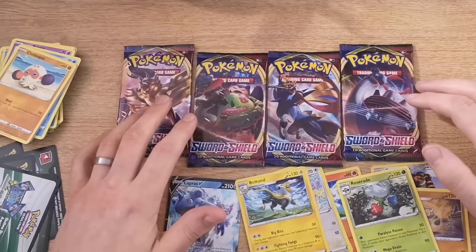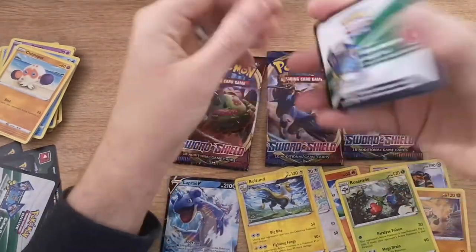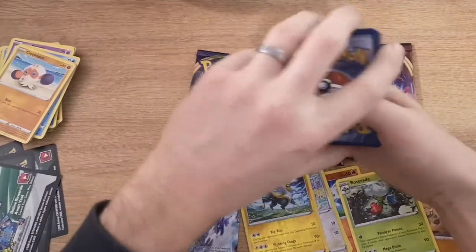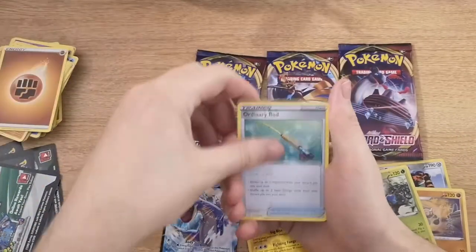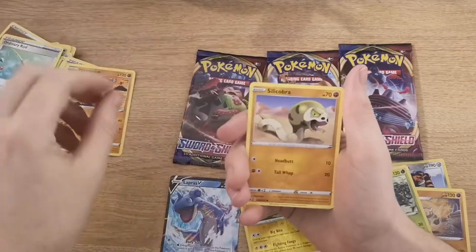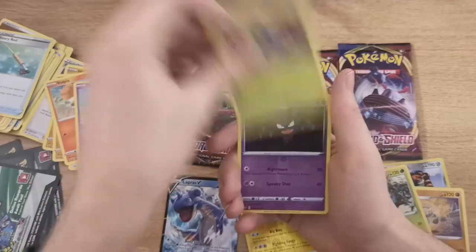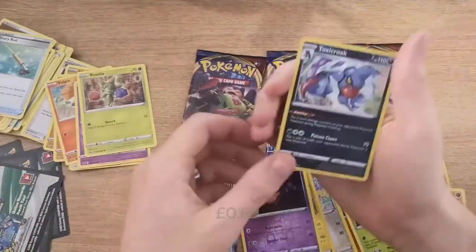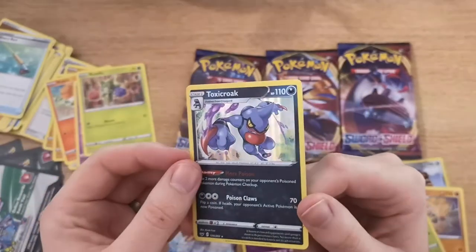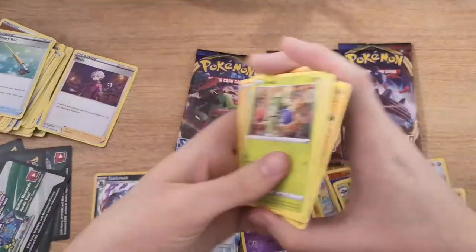Probably not worth the — Jesus Christ — the £18 we spent on the cards. Four to the front. Fighting Energy, Ordinary Rod, Bede, Hitmonlee, Silicobra, Mincino, Vulpix, Munna, Roselia, Heatran reverse, and then a Toxicroak which is a holofoil. That's a really nice holofoil pattern actually — it's like vertical lines going down the card which I quite like, and just a nice picture behind it. I'm digging it.